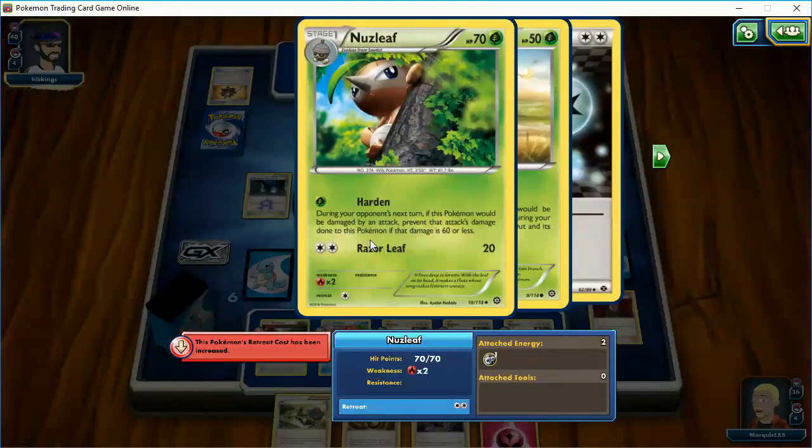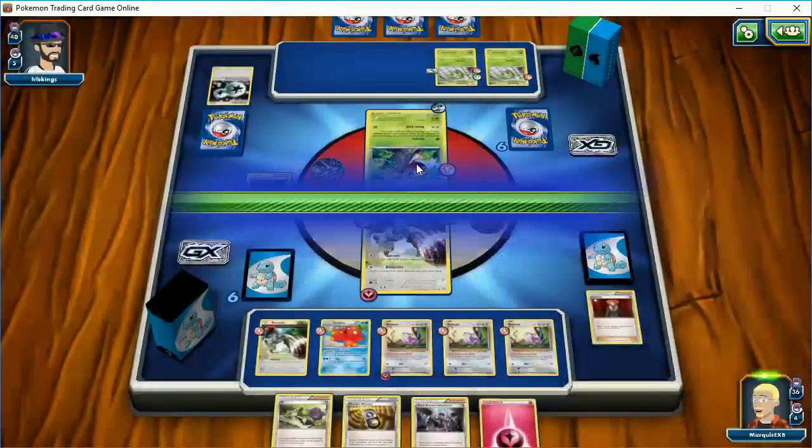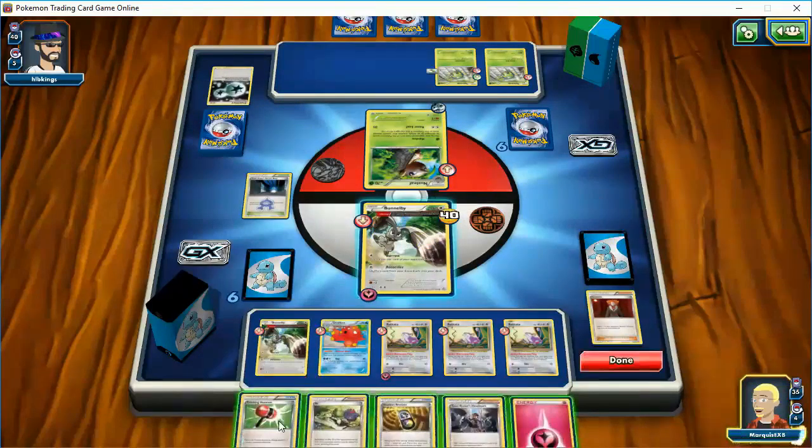As always, we give packs of cards away — still doing Evolutions. I don't have enough Sun and Moon. Razor Leaf will be one. He's attacked me twice with Razor Leaf. I do need to get this Energy out of here.